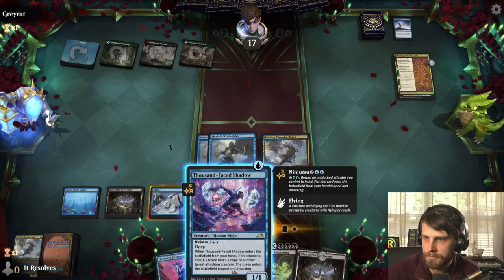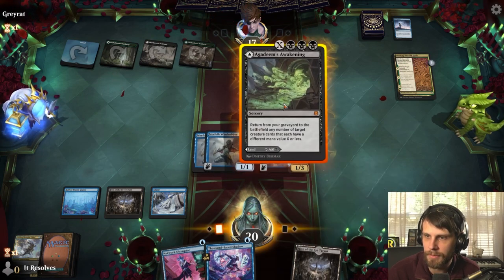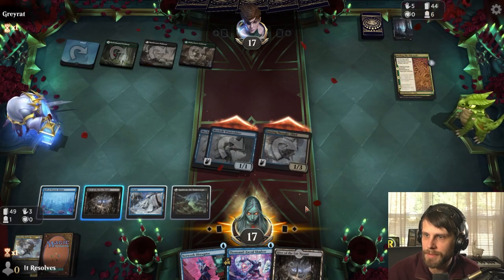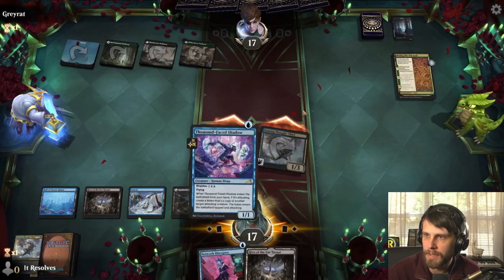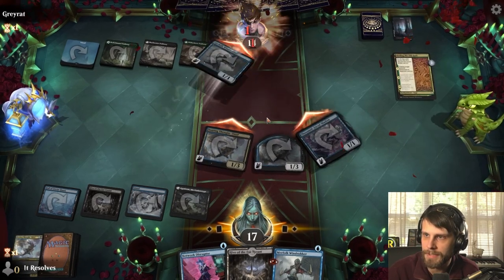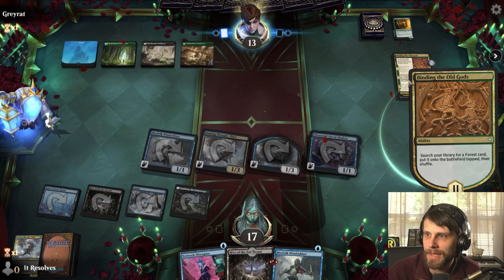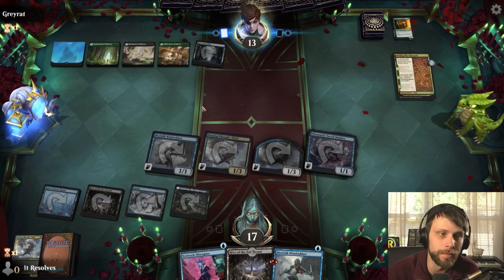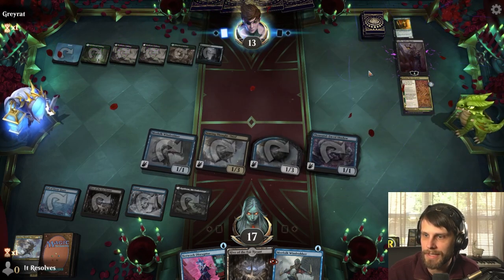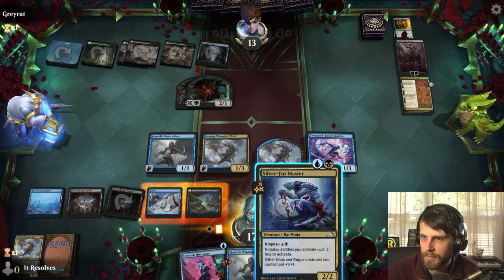We've obviously seen black from them. They're not playing the second black, which is quite interesting. They're going to target the Soaring Thought Thief, but let's flash in another one. We're going to take the three and attack in, milling a few cards, which is fantastic. Let's send this back to hand and Ninjutsu out the Thousand Face Shadow, which creates a token copy. I really like that Thousand Face Shadow — that seems really cool. They're going to get a land, but they really need to sweep the board if they're going to do much here, and it doesn't look like that's going to be the case.